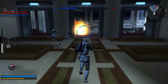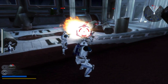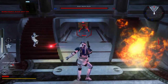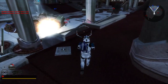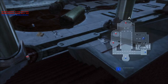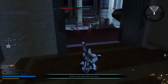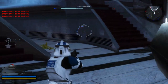This jet trooper is pretty cool — I like that glowing green visor. Going back to the regular rifle — at least I can hit things as a regular trooper. Exactly, no one messes with the 501st. That line was actually used properly.